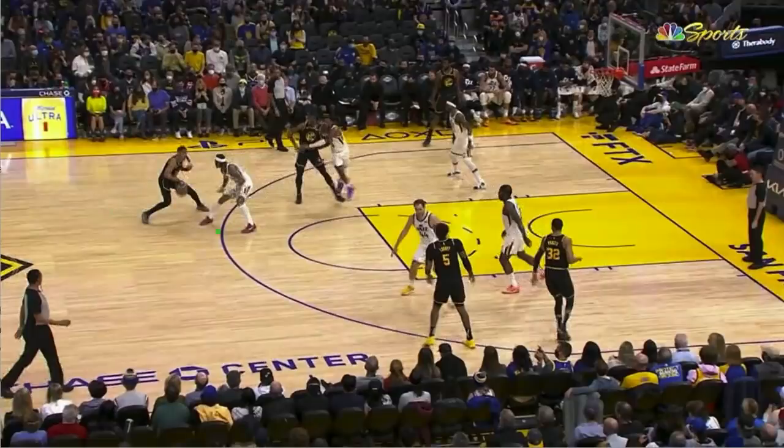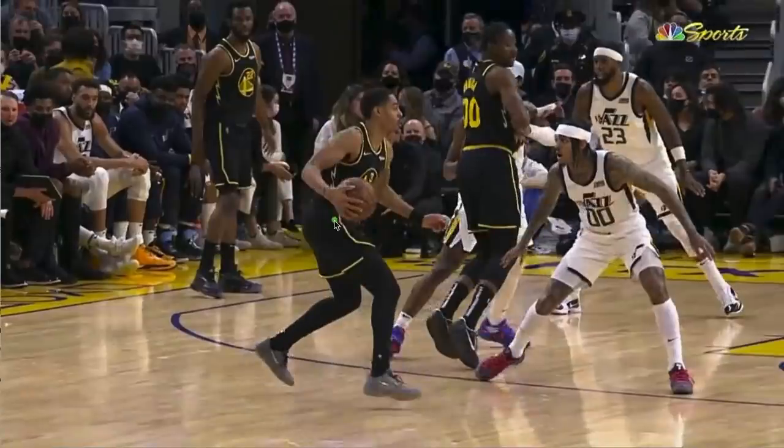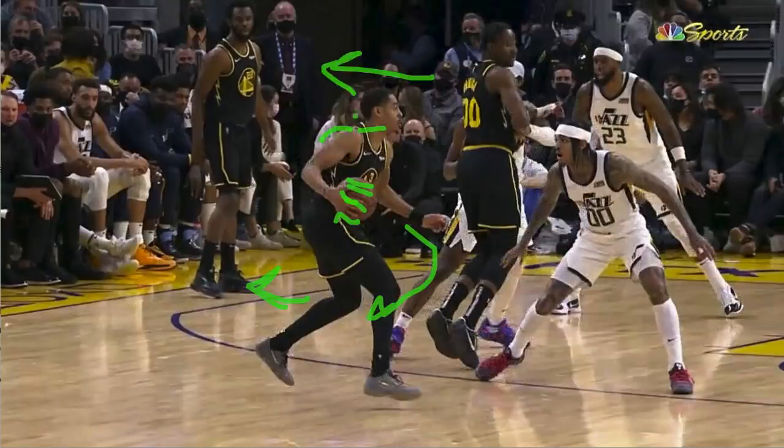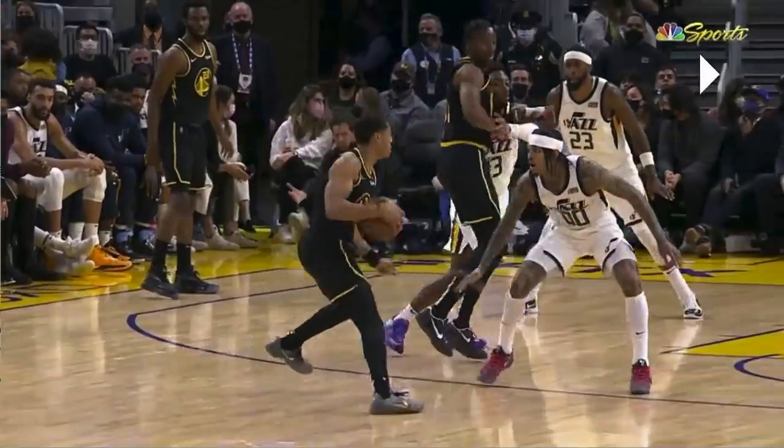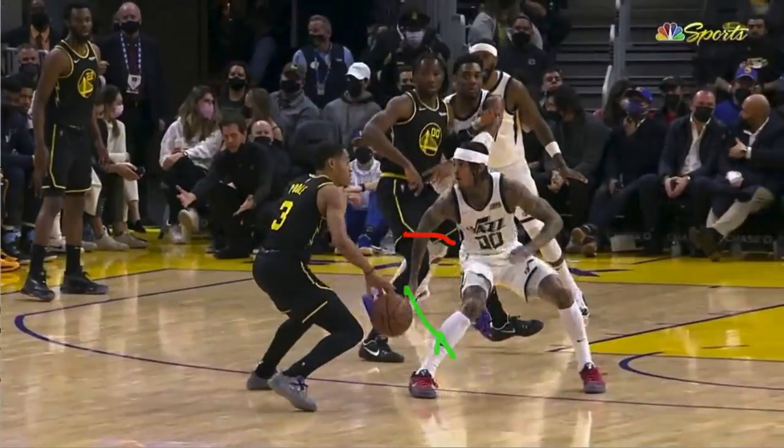Can't resist talking about one bonus play: Jordan Pool gets isolated on Jordan Clarkson — some Jordan-on-Jordan violence. He throws this nasty in-and-out dribble. Pool's got his hand on this side of the ball, so it looks like he's going to bring it back across and go left, and he throws in a little shoulder fake to sell it. But then he turns his hand over from this side of the ball to the other side so he can go right — his famous in-and-out dribble. The dribble goes this way and Clarkson has no idea what happened.